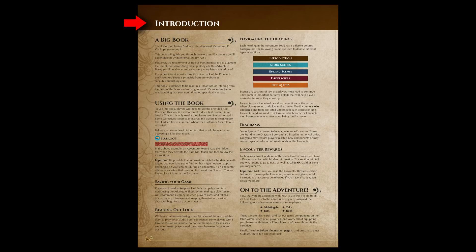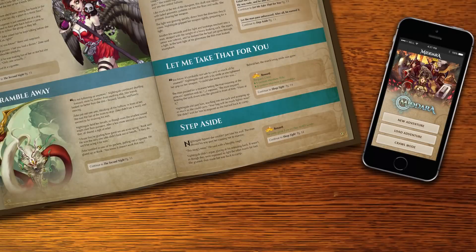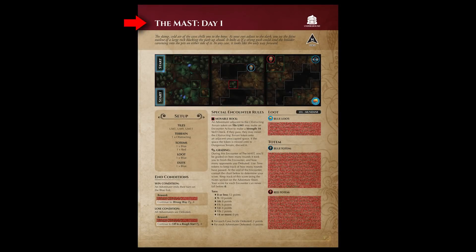Introduction text goes over what we're discussing right now. Story scenes are sections of text that must be read aloud or listened to using our Madara companion app. Ending scenes and side quests are special types of story scenes that follow all the same rules as a normal story scene, but denote special characteristics. Side quests use an orange bar to remind players they're in an optional part of the narrative. Ending scenes denote a scene that will end the game — like a game over. Encounters are sections where players will set up the game board and slay some monsters.